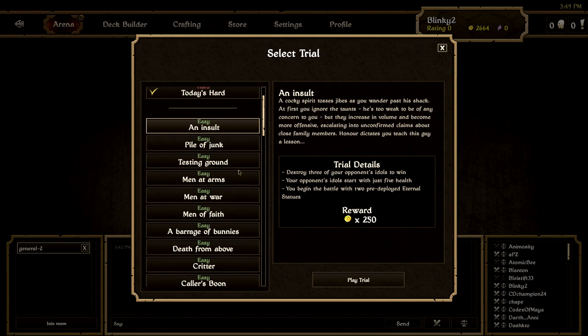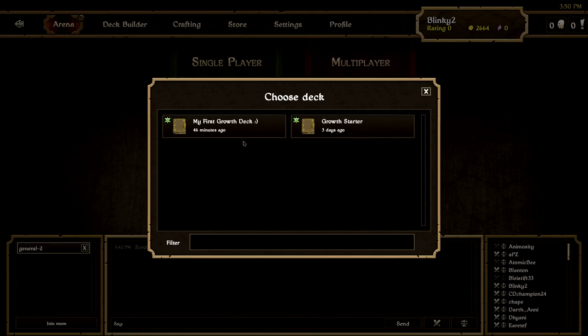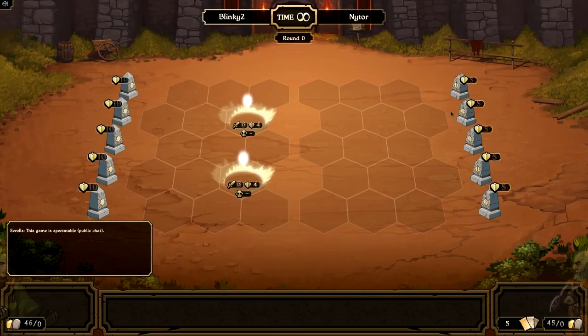The first trial is 'An Insult' - that's a good way to start. For the purpose of it being the first one, I will read through it: 'A cocky spirit tosses jibes as you wander past his shack. At first you ignore the taunts - he's too weak to be of any concern to you - but they increase in volume and become more offensive, escalating into unconfirmed claims about close family members. What honor dictates you teach this guy a lesson.' The trial details: destroy three of your opponent's idols to win. Your opponent's idols start with just five health, so instead of ten they're at five.